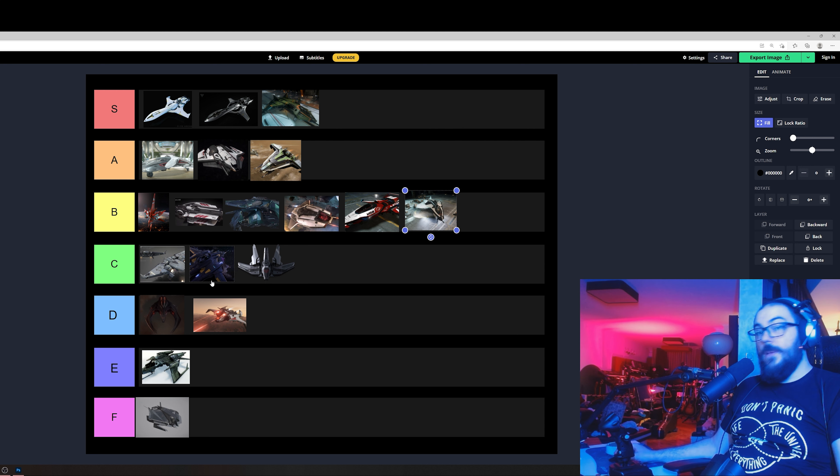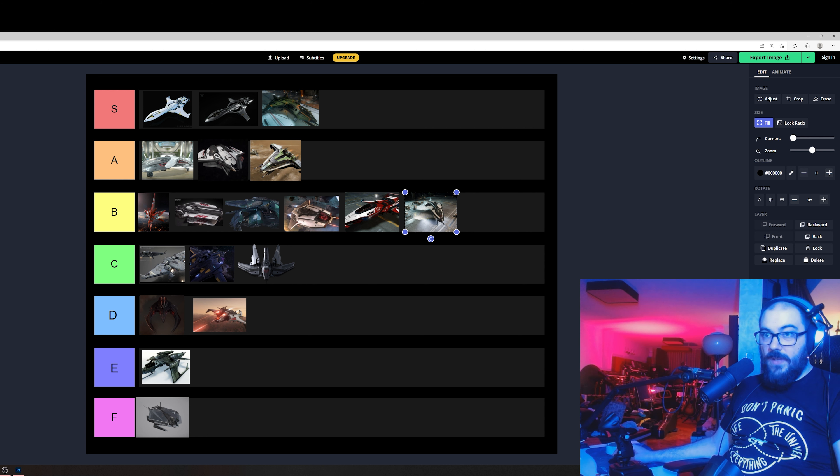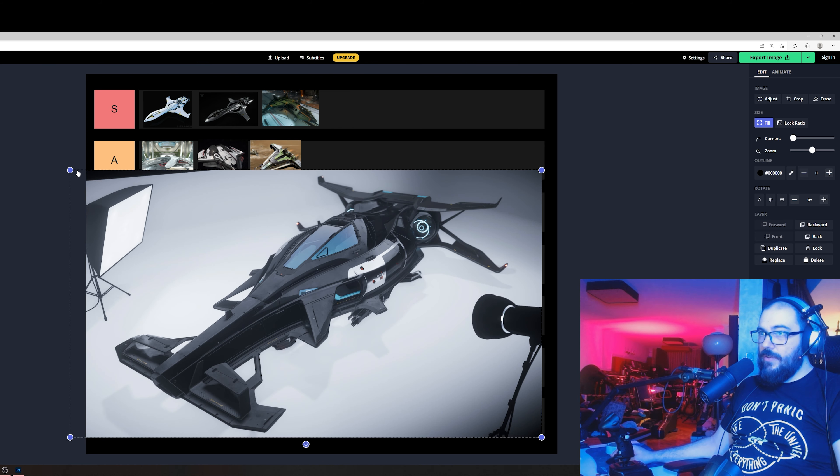If you have friends with you, take the Warlock because it can disable basically any ship. It has a better EMP than the Sentinel — it can cool down faster and recharge faster. Check it out, it's awesome.